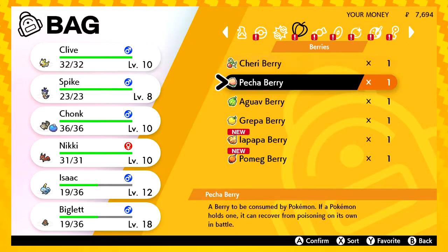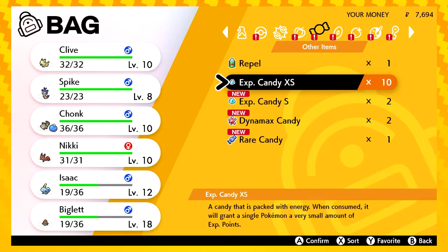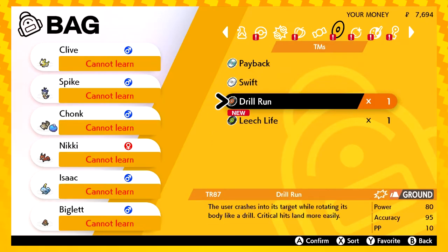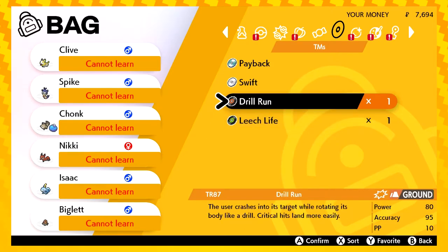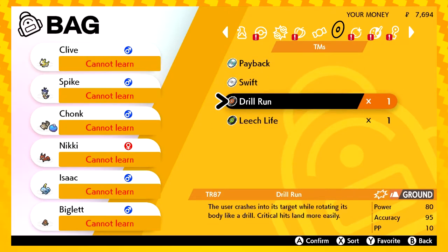So if we look in our bag — ooh yeah, we've got new berries and stuff, and Dynamax candy. When consumed it will raise the Dynamax level of a single Pokémon by one. A higher level means higher HP when dynamaxed. And a rare candy. Drill Run, Leech Life — you can't learn Leech Life? Aw. Spike, what are you doing? Hey, hang on — that's got limited uses. What does it say that? Times one, times one — the others are infinite. Oh, maybe that's because we get them from fighting things. Wait, no — this isn't a TM. It's a TR. What the f*** is a TR? I don't know.